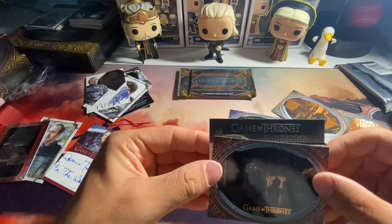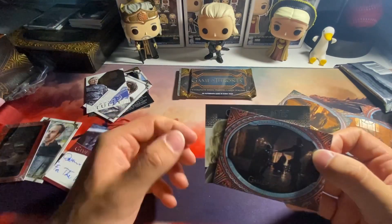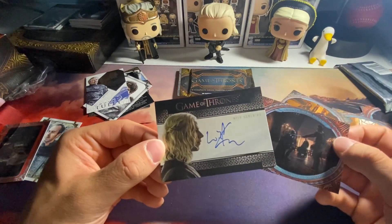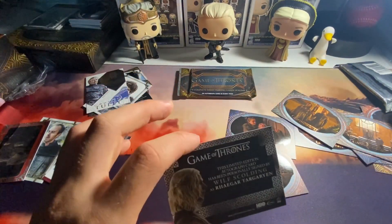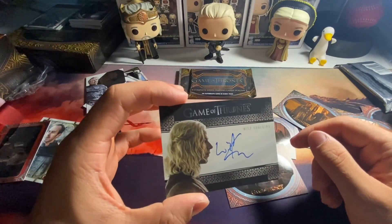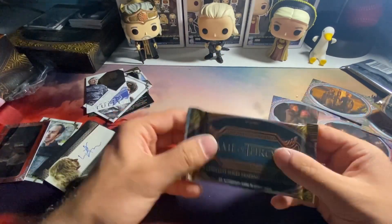Here's our auto - I'll leave it sideways. Who is that? This is - wrong blonde - is this Viserys or Rhaegar? Not Viserys - Rhaegar, yeah, Rhaegar Targaryen. So we packed a Targaryen, just not the right Targaryen. That's alright though - Rhaegar Targaryen sideways auto is what I'm gonna call it.